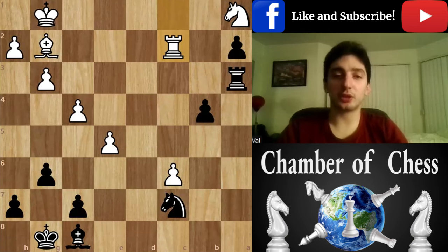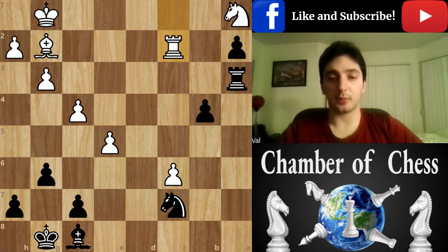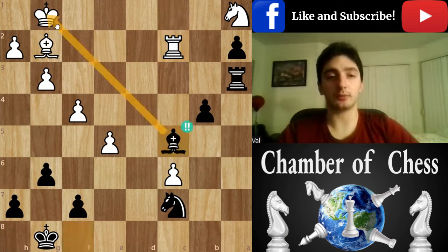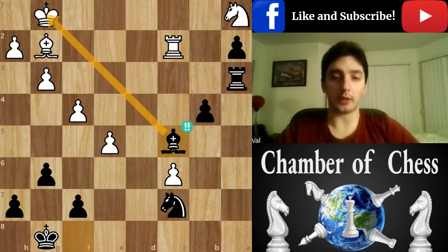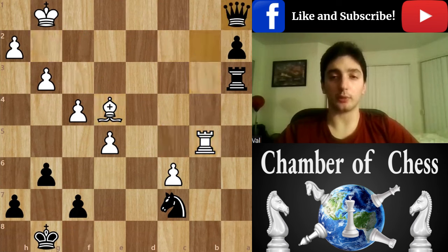Hello guys, so this is a continuation of the last video. Here, black played bishop c5. The point of this move is to check. And the moment white takes the bishop, the pawn is just getting promoted to queen.